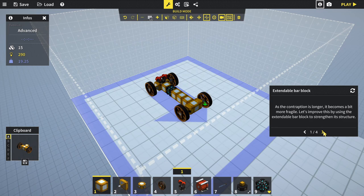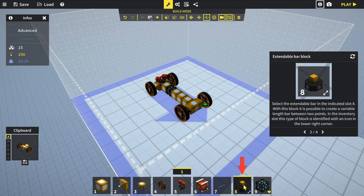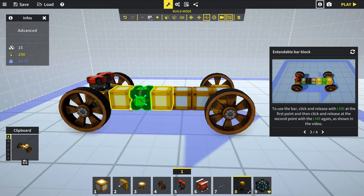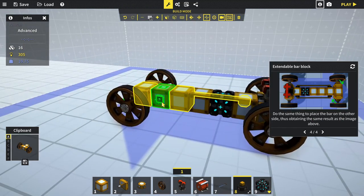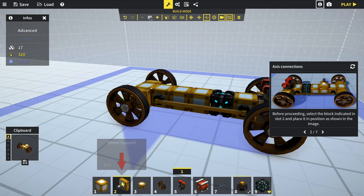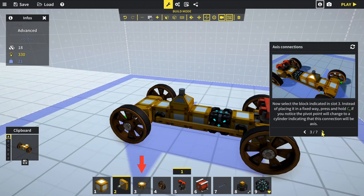Select the expandable bar block - with this block you can create a variable length bar between two points. Click and release the left mouse button at the first point, then click and release at the second point. Do the same on both sides. Next we'll explore axis connections - in addition to wheels, any block can be connected to an axis. Select slot three: instead of placing it fixed, press and hold C - the pivot point changes to a cylinder indicating an axis connection.